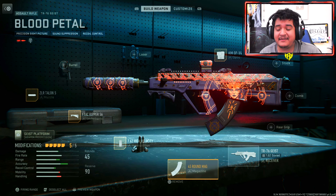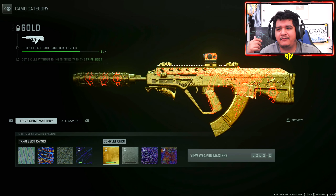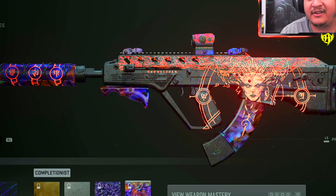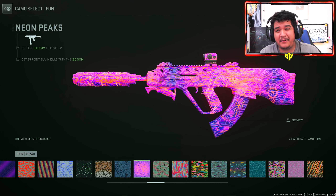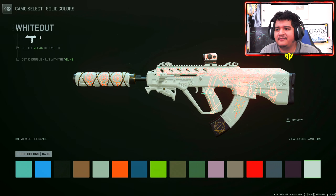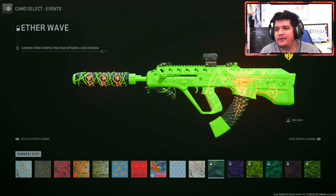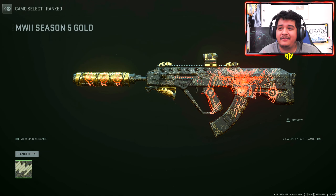If you want to keep the Tracers on this gun, you can change any attachments except the ammunition — if you change the ammunition, you will not keep the Tracers. Here's how the camos look on the TR-76 Geist: Gold looks pretty nice, Platinum has a nice fiery red, Polyatomic looks really clean, and Orion looks pretty sweet. Fun camos like Bioluminescent, Purple Dark Violet, Germinate, Goodnight Vibes, Neon Peaks, and Yellow Speckled are also available. For Event Camos, Blood Cell fits this blueprint perfectly given the Diablo and Lilith theme.